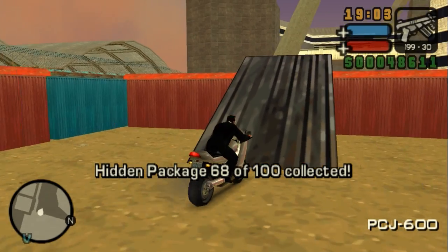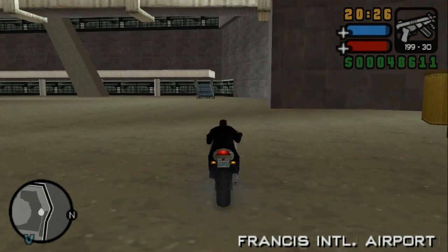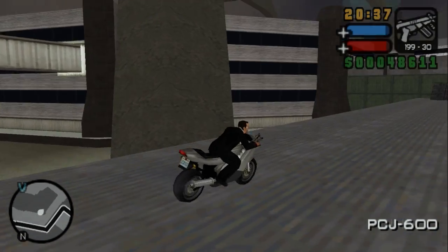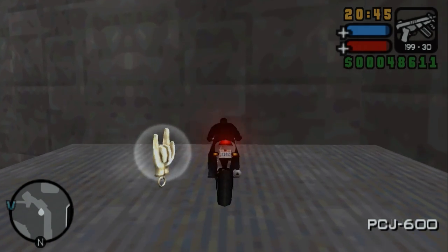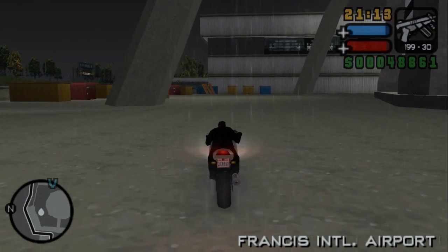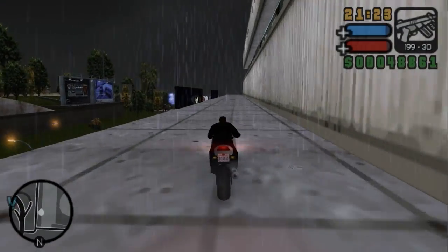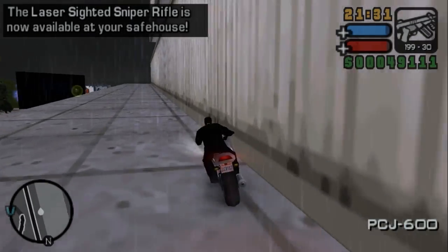For the next package we need to get on two ramps — technically it's the same roof but with a separation. Don't fall like me — be smarter. Get on this next roof and go down. Again we have to get on top of a roof with a ramp — this is a trend now. This is why packages in LCS are a lot more difficult than in GTA 3 — in GTA 3 you didn't have bikes, you didn't have to go on top of buildings. And the scoped sniper rifle has been delivered to our safe house as the reward after 70 packages.